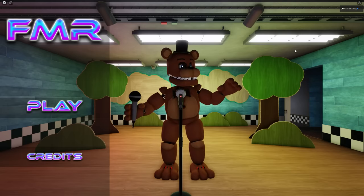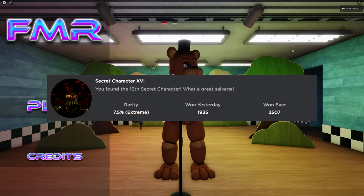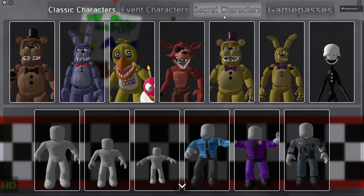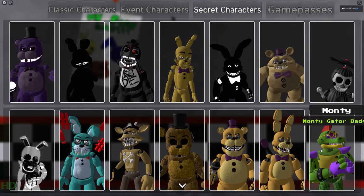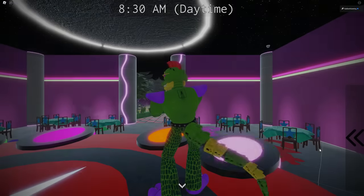For the first new badge, Secret Character 16 — 'You found the 16th Secret Character. What a great salvage!' — you need Monty for this badge. So if you don't have the Monty badge, go check out one of my previous videos and I'll show you how to get it.